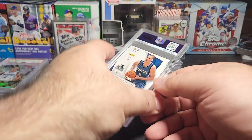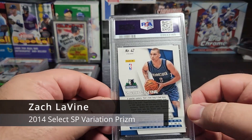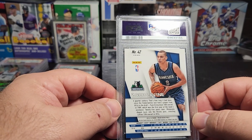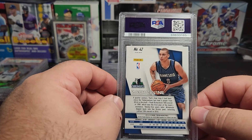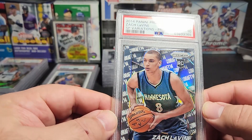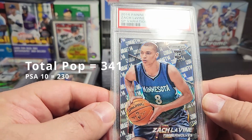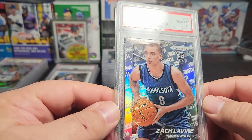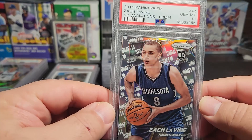We have another Zach LaVine, again by Ryan. This is 2014 Panini Prism — this is the SP variation Prism and we got a 10! Boom boom! Check that card out — that is gorgeous looking. The shine on that is very nice.